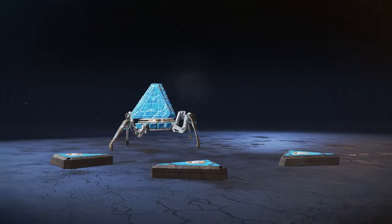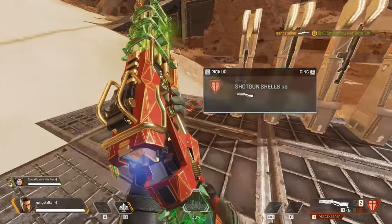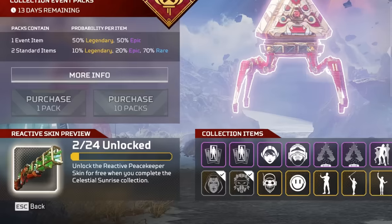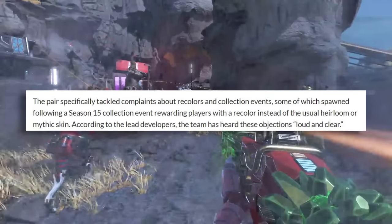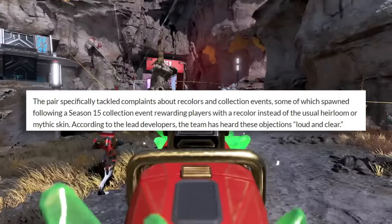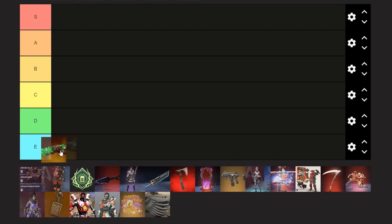We're going to start this list off with the most controversial skin in Apex history: the Reactive Peacekeeper Recolor, introduced in the Celestial Sunrise event, where it was sold as an heirloom, which is absolutely insane. Respawn got so much backlash over selling this Reactive Recolor as an heirloom-priced item that they actually just said, 'Yeah, sorry, we're never doing that again.' So this is going in C tier, because there's a lot more expensive stuff coming up on this list.